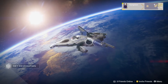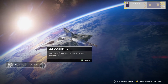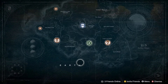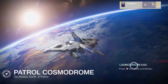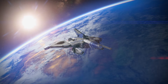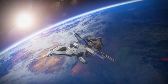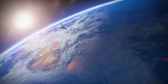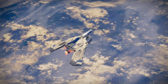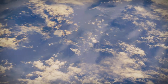Welcome back to another Destiny video. Today I'll be showing you a really good farming spot. What you need to do is go to Earth, then go to patrol and launch. This place is so good — I've got so many engrams there and it doesn't take long at all. I haven't managed to get a legendary there yet but I've got so many rares, so it's really good.